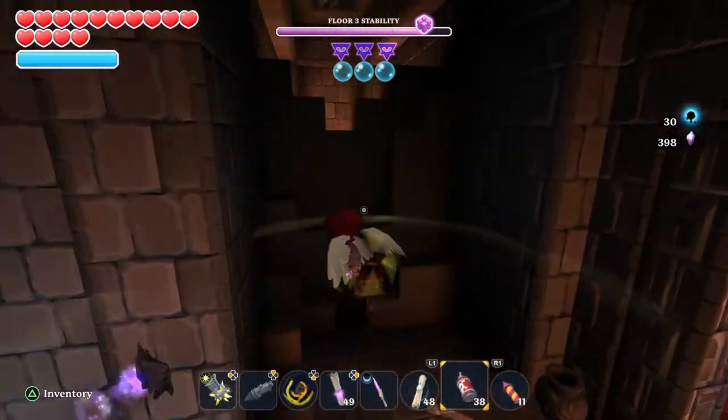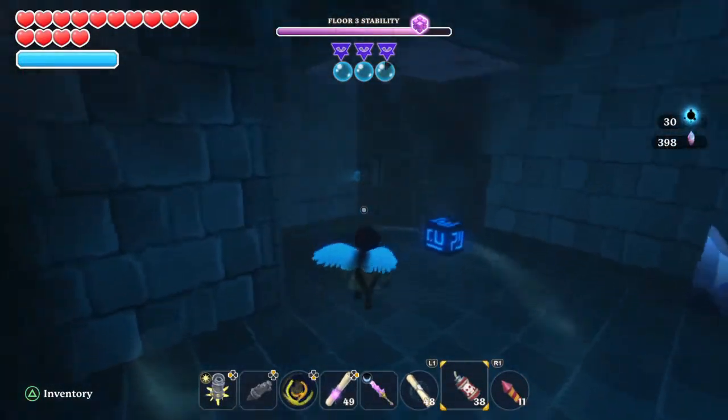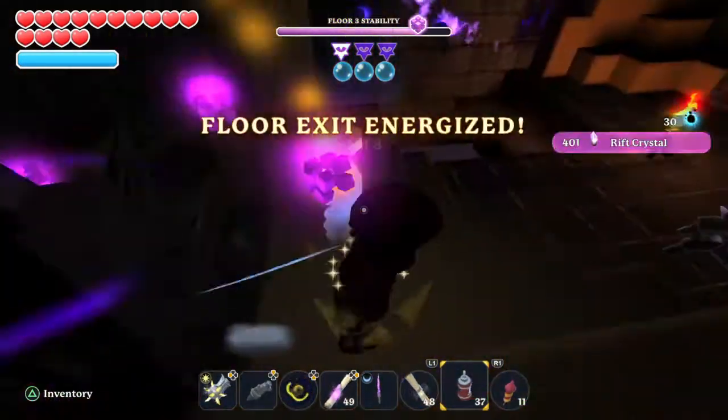Alright, so we're going to pop open this wall to the left. This is one of the most efficient ways to beat this level, by the way. Push the blue button, jump up top, throw a bomb, open the obelisk.